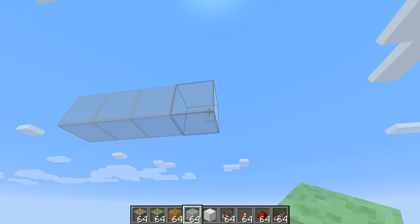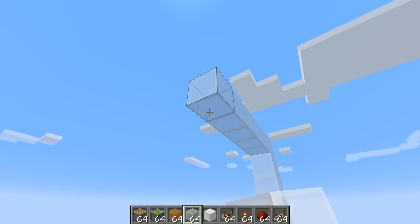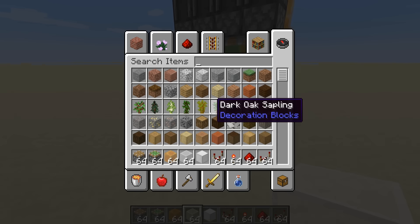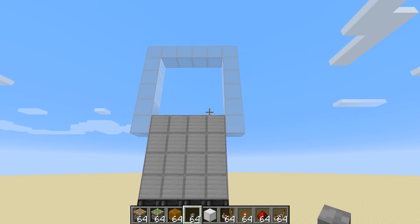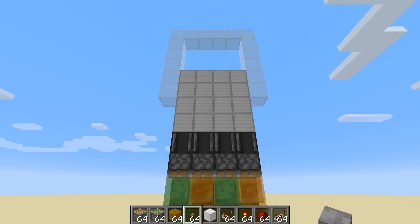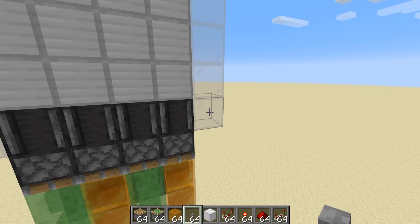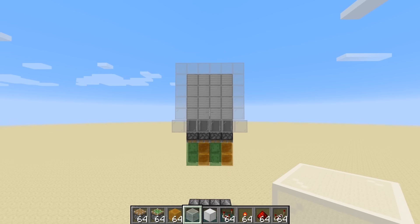Up at the top I've already installed a bump stop, so this is what our door is going to be going up into. If you imagine this right here is our door frame, all we have to do is power this redstone line, and in theory this door should go from being open to being closed. There we go — it's really that simple. That's a closed piston door.